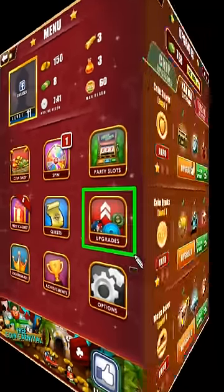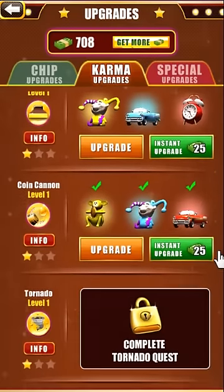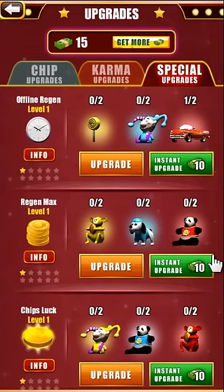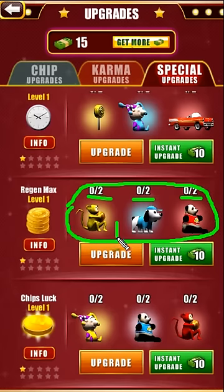Upgrading special chips, karma powers, and special powers increases their magical abilities. You need to complete a prize recipe to upgrade power-ups, or you can instantly upgrade them by using party bucks. See if you can max out all of your upgrades.